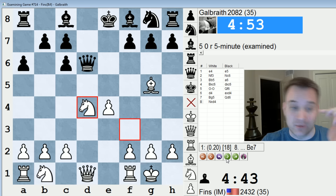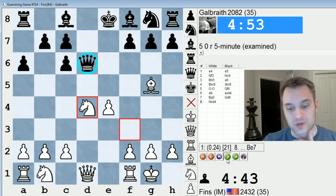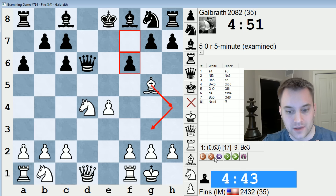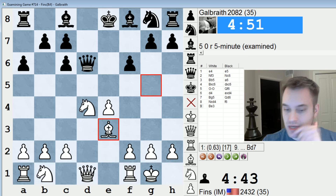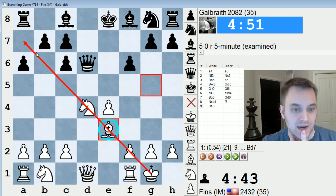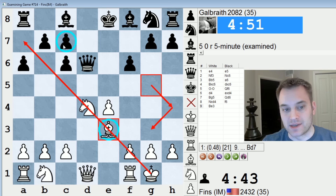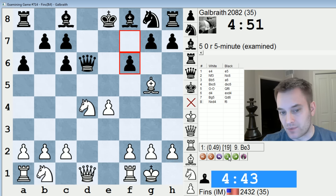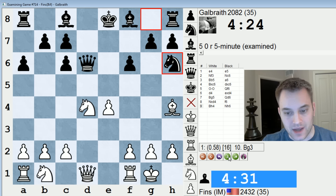Exchanges should be good for white in a vacuum, but it's not like trading the queens is necessarily the best move just because trades are good — it's not that simple. I was thinking if I kept the queens on the board, maybe black's queen would be a target, which kind of came up after F6. I tried to bring the bishop back to G3, but the engine says Bishop E3 is better — maybe the bishop is just on a superior diagonal sitting on E3, rather than blocking my kingside pawn majority.